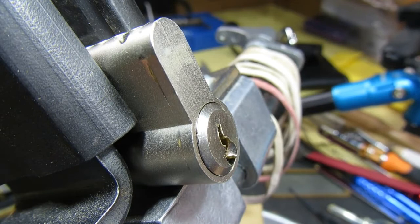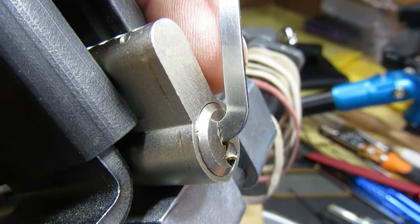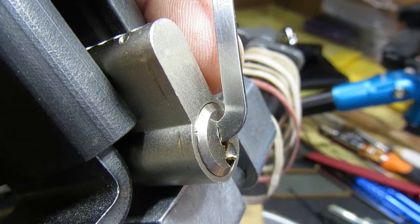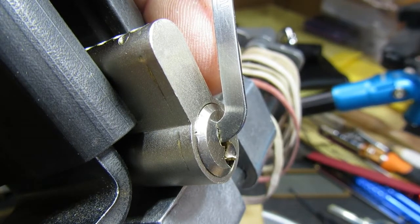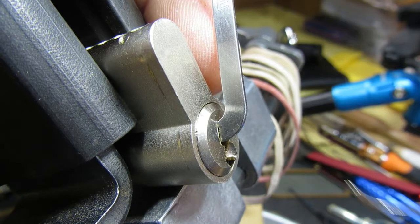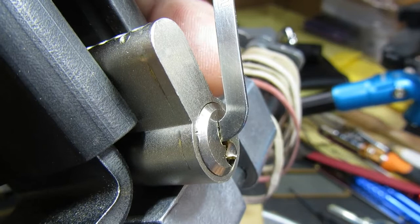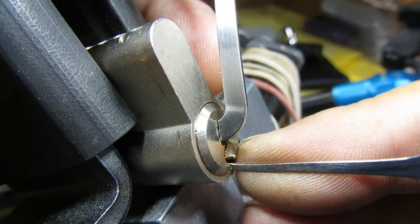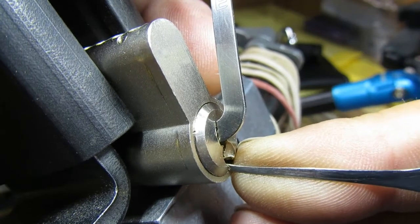I think Andy's been up to his usual tricks — been down to the local scrap yard, nicking the springs off the back of Transit vans and sticking them in his locks — because one of these number 5 pins has got an extremely powerful spring. And the rest of the lock doesn't give much feedback at all. But we shall give it a go, see if we can get in here.